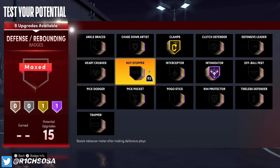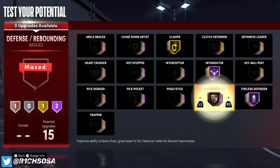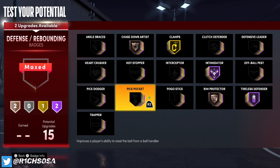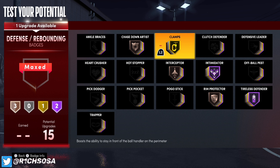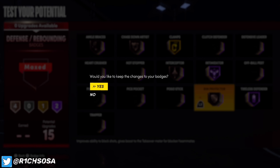The essential shooting badges are going to be Deep Threes as well as Hot Zone Hunter. From here it really comes down to your play style — you could go with Silver Corner Specialist or put it on Hall of Fame. Make sure you have Bronze Green Machine on, but also maintain at least Corner Specialist or Catch and Shoot. I'm going to go with Corner Specialist on Hall of Fame and put Catch and Shoot on so we maintain both badges. For playmaking, the essential badges are Quick First Step on Gold and Handles for Days on Gold.